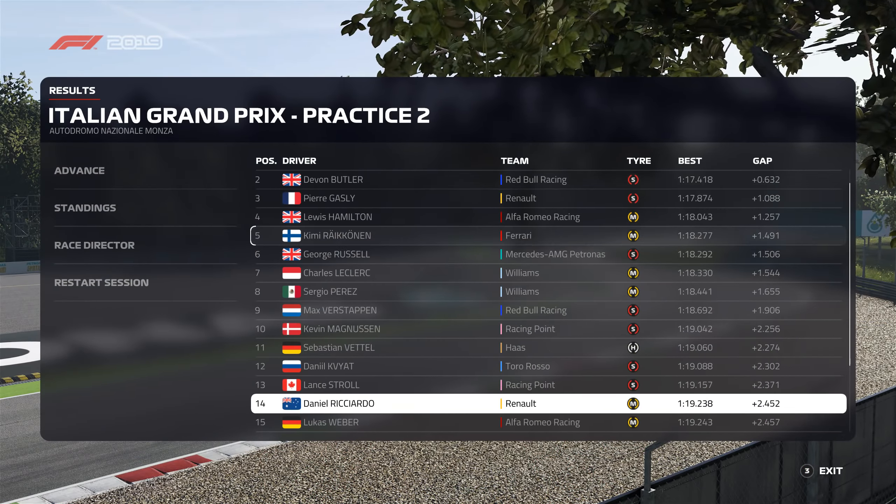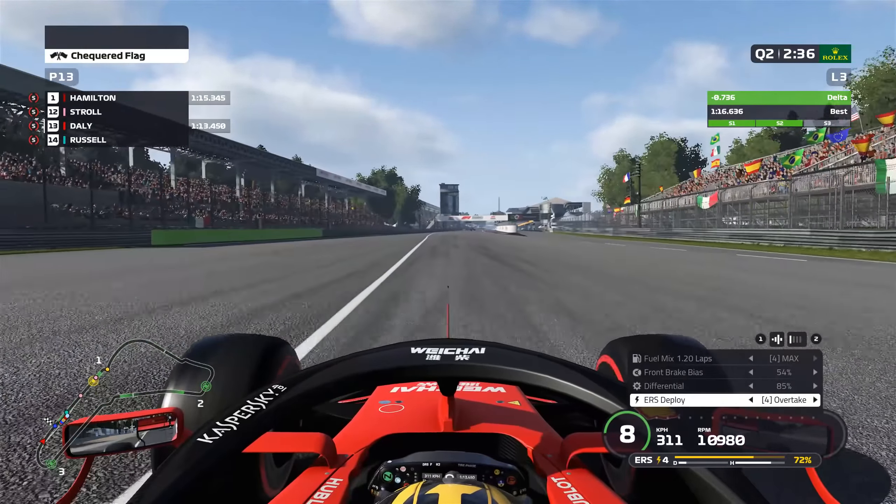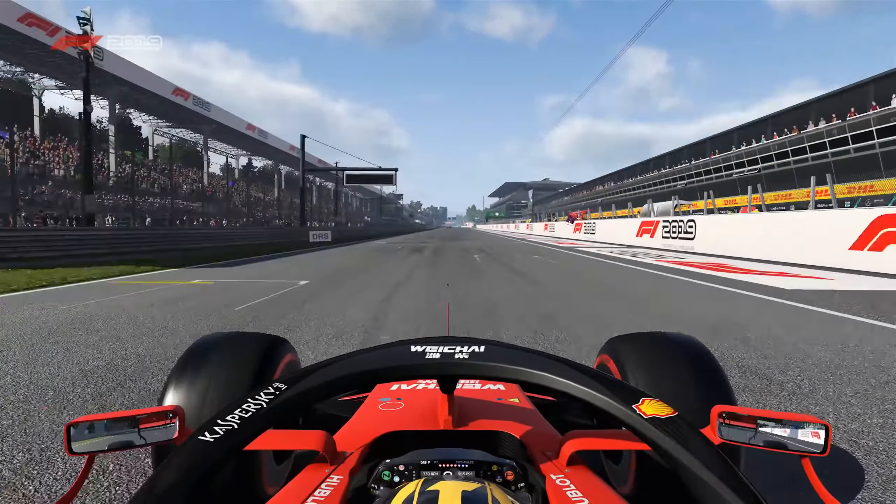We do a somewhat competitive lap — a 1:16.6 — but we still need to chuck on a fresh set of softs and see what our representative pace is. The AI have stepped it up massively — that's a 1:15.3 from Lewis Hamilton. I don't really understand how an extra engine mode can give that much performance, but if there's going to be a place where it works out, it's going to be Monza. We have stuck with our low downforce setup, but I'm starting to question it — Parabolica isn't the strongest for us, and the two Lesmos aren't too strong either.